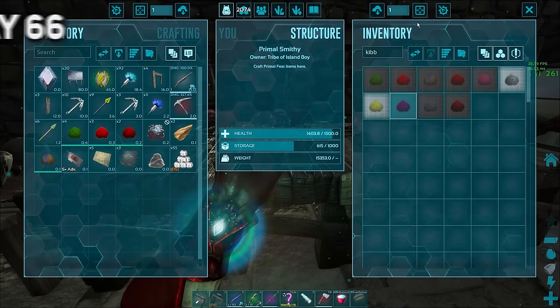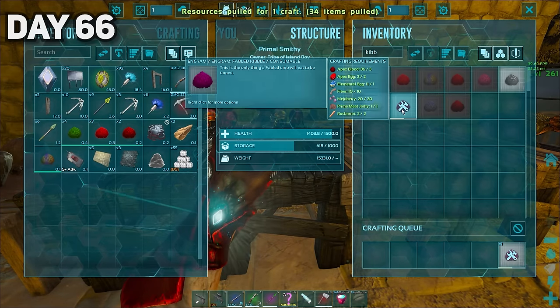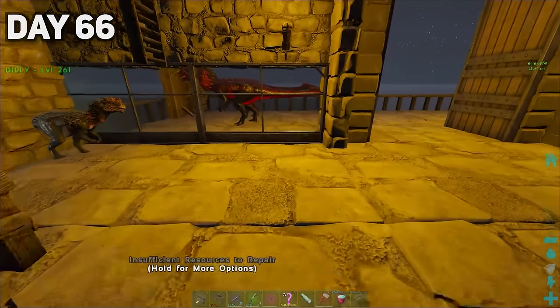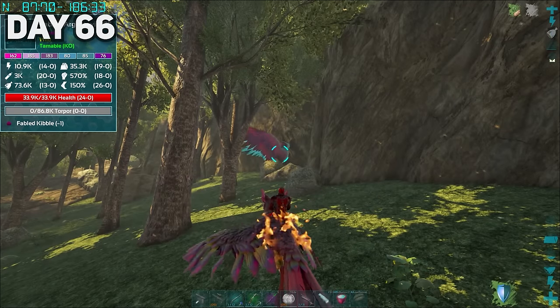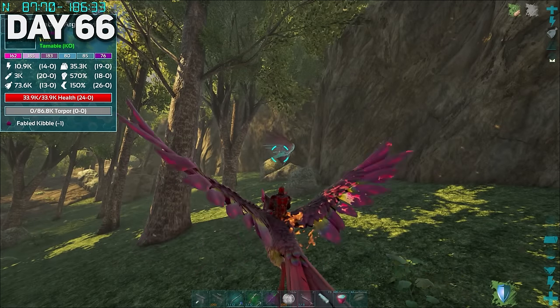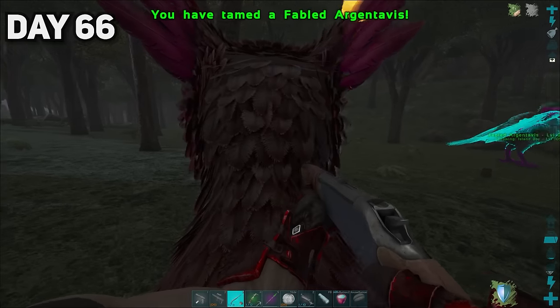You could probably guess what happened next — Fabled Kibble! Let's go boys — and we can create another one? That's insane. On day sixty-six, I found what would become our first Fabled Tame. The following day, I went exploring the island's ocean pillars and came across the world's most cursed creature, which I made sure to keep the island safe by wiping out of existence.